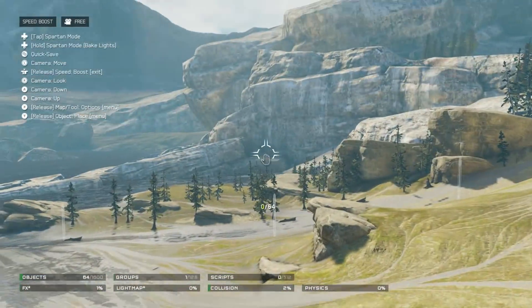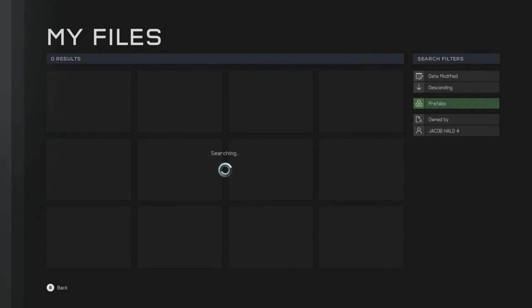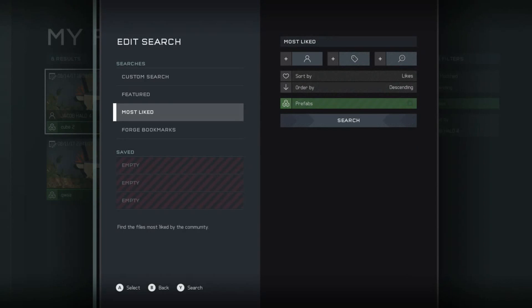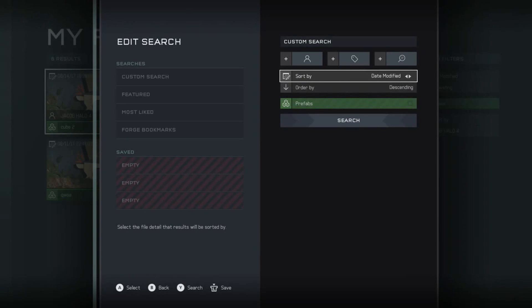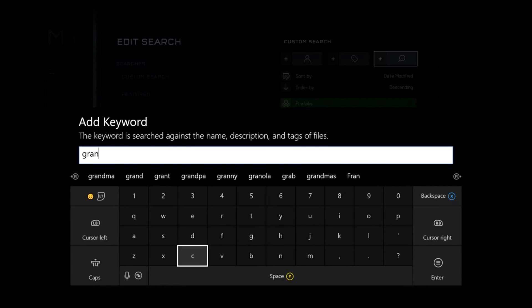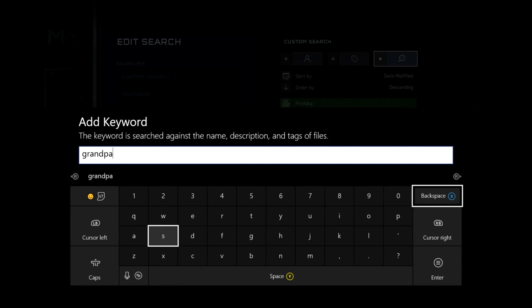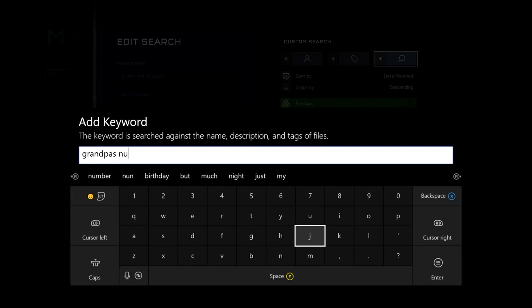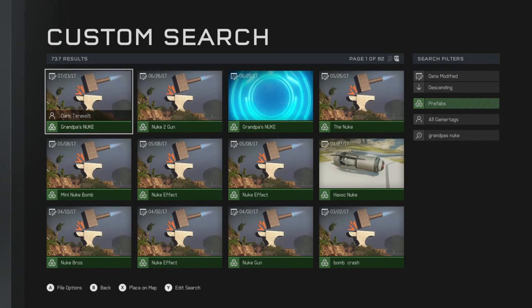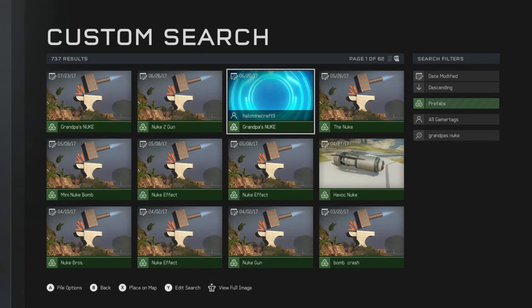He doesn't like being called a test monkey. Well anyway, what you need to do is go to prefabs, go to regular, and search up Grandpa Nook. Once you've done that you'll see all these, and you want to press on the one that says Halo Minecraft 9.